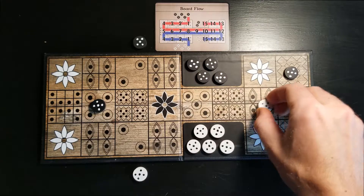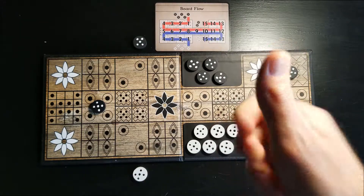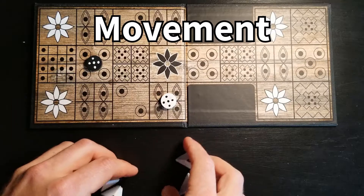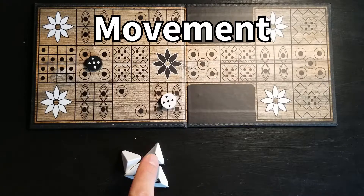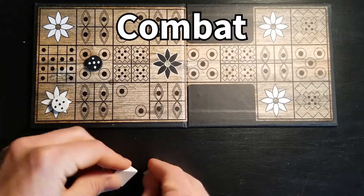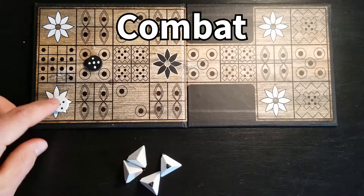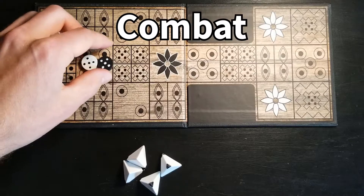But first the basics. The goal of Urgency is to score 6 of your tokens around the board before your opponent. On your turn, you roll your 4 dice, count the tips, and move a token that many spaces. If you land on a rosette, you roll again. Combat takes place in the middle of the board where both players' paths overlap. Attack opponent tokens by landing on them to remove them from the board.